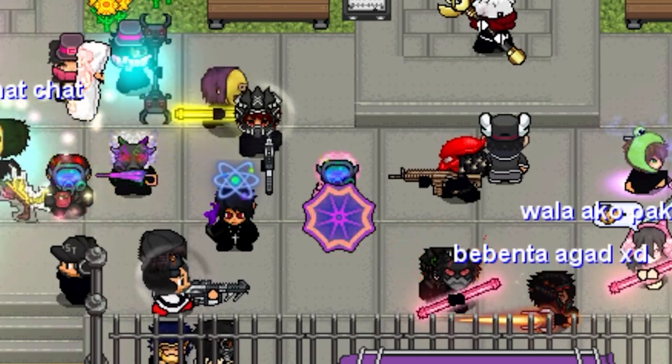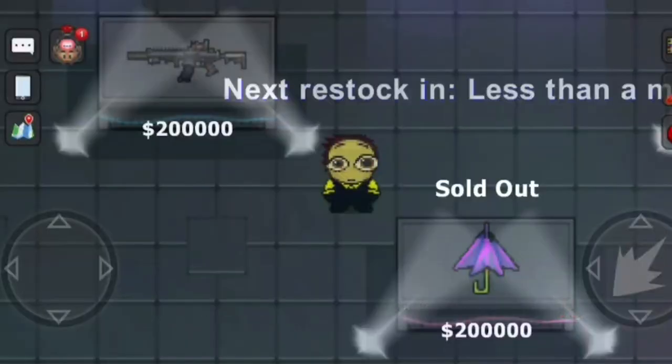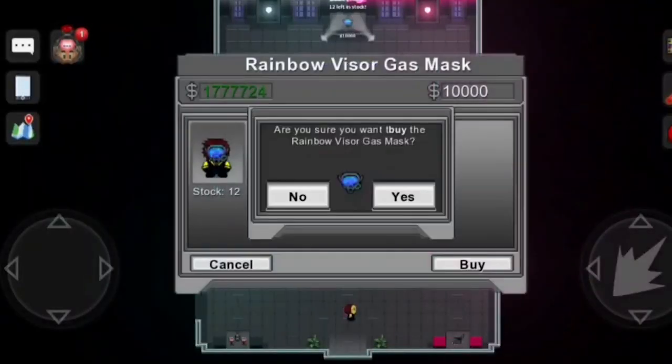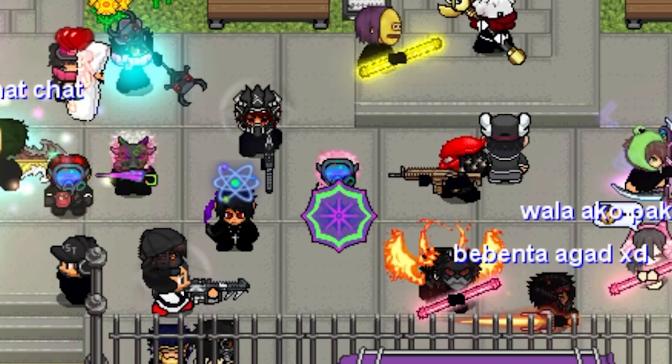You guys can use this method for any limited item releases in the future. Also, shoutout to DarkShadow who first sent me a recording of him getting the umbrella and the mask in the same restock. He also showed me how to line up the item with the buy button, so shoutout to him.